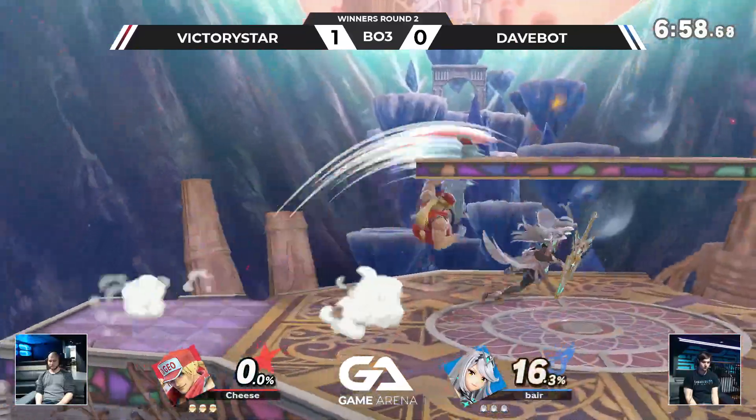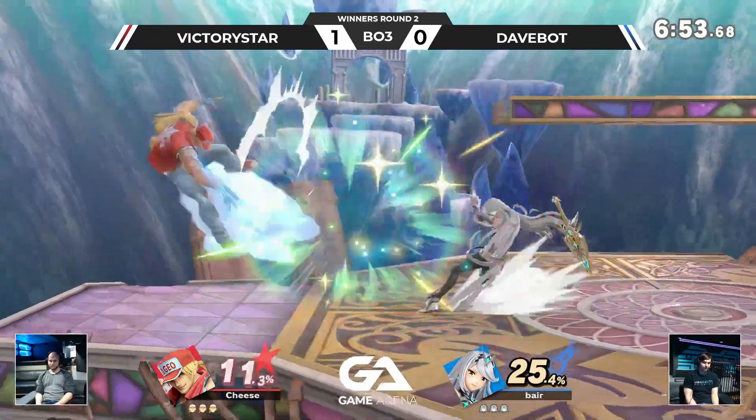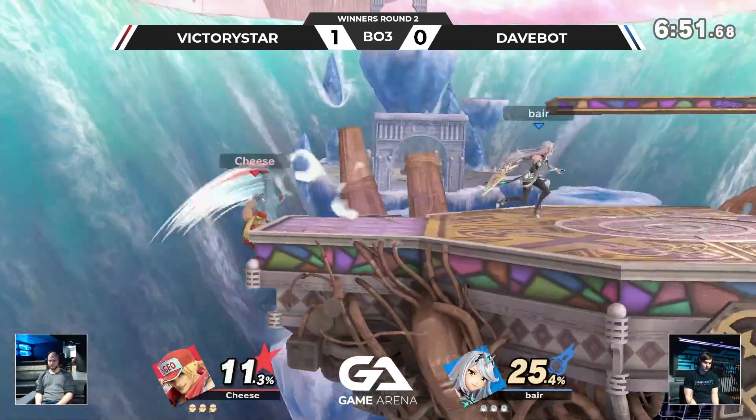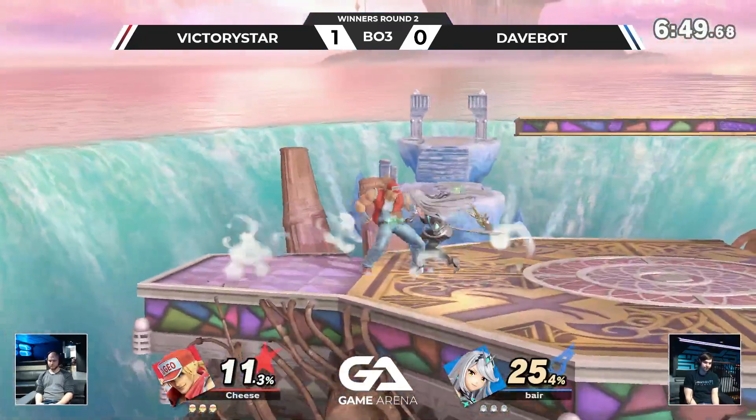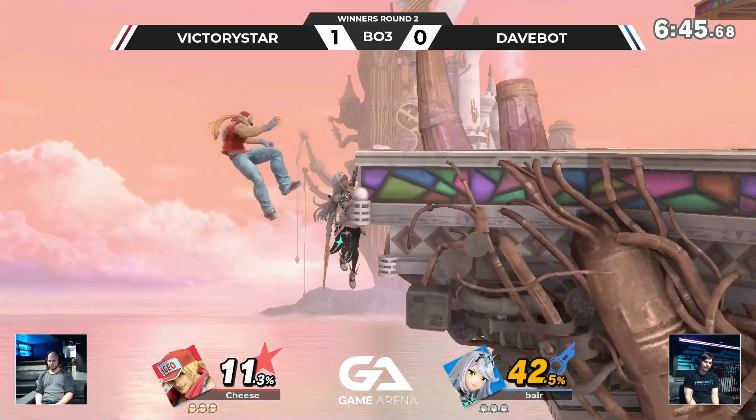Here we go, off to game two. One four-tilt, two crack shoot — gonna be a nice little bread-and-butter combo; that did 25 percent, just like Chrom's up-B. That one did 26.4 — I hope Goldman can quote me on that.